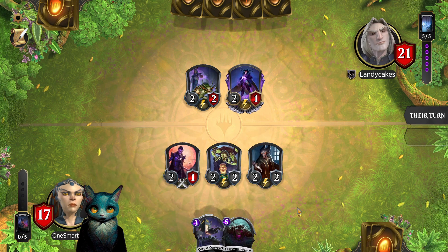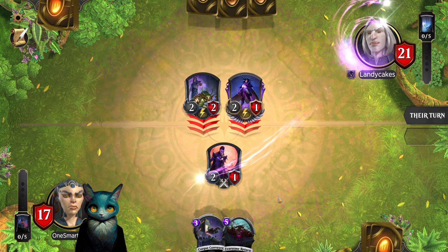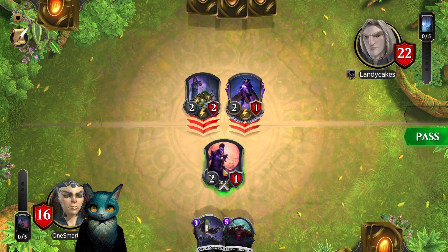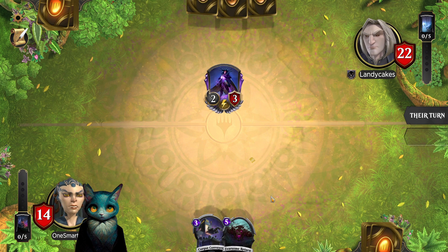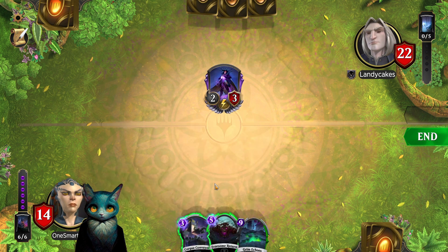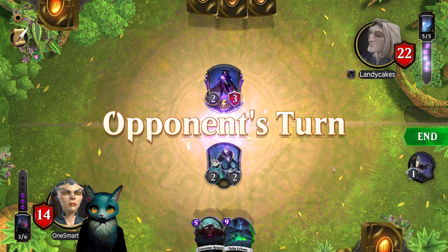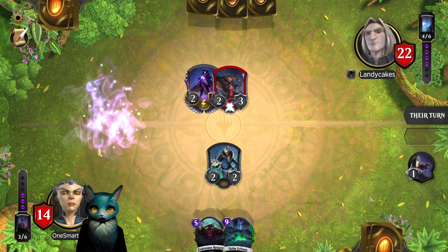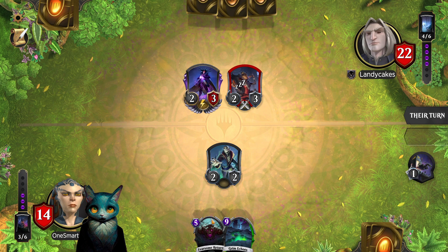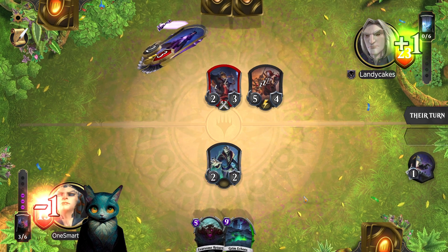We can start throwing stuff in the graveyard with our Corpse Conveyor. We'll get back another priest, it's okay. There's some stuff in the graveyard now. We are relatively low on health right now, but hopefully this next charge will throw something big in the graveyard. If it does, we're not going to wait for the infusion — we're just going to bring it back. We're falling behind on the board state, which is something we do not want.